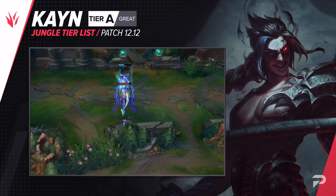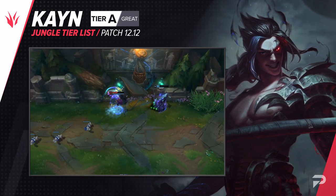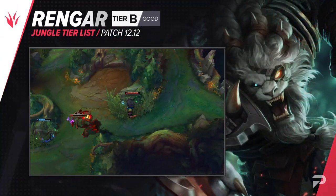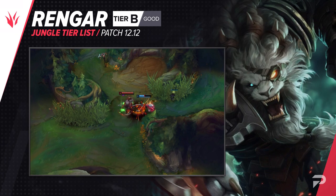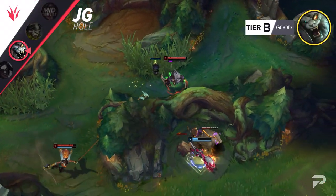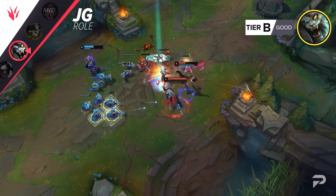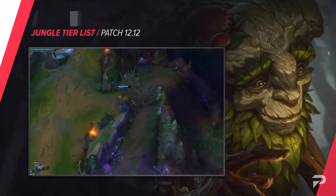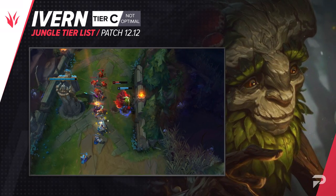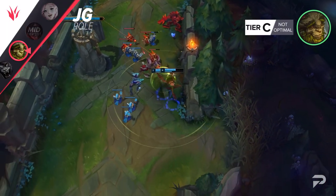Kayn in both of his forms is still doing pretty well, so we're moving him up to the A tier. He's still pretty strong compared to most other picks of this tier, so he's bordering on moving up to the S tier. Rengar moves down to the B tier — he's good if you can snowball hard with him, but he's not doing that consistently enough in the middle elos. He's a lot better in higher elos where having good fundamentals really makes him an absolute terror. We were hopeful that the buffs would bring Evelynn back up to the B tier, but she's right back down to being a C-level pick. Even in the best-case scenarios, she's just such a bad pick and there's always better options out there.